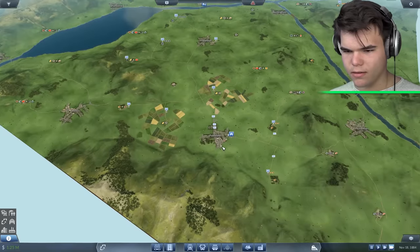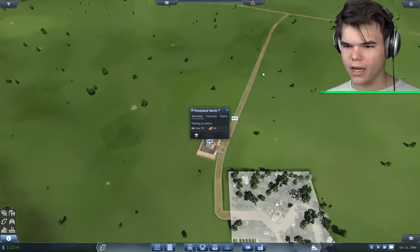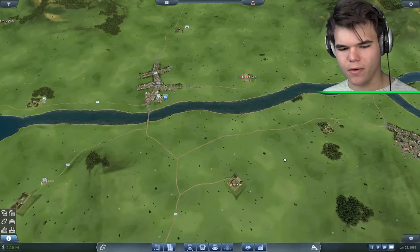I think I should solve that. Look, it's actually working because there's already wood stacking up. We just unlocked a boat — that's pretty cool. Although I don't have any money for that right now.